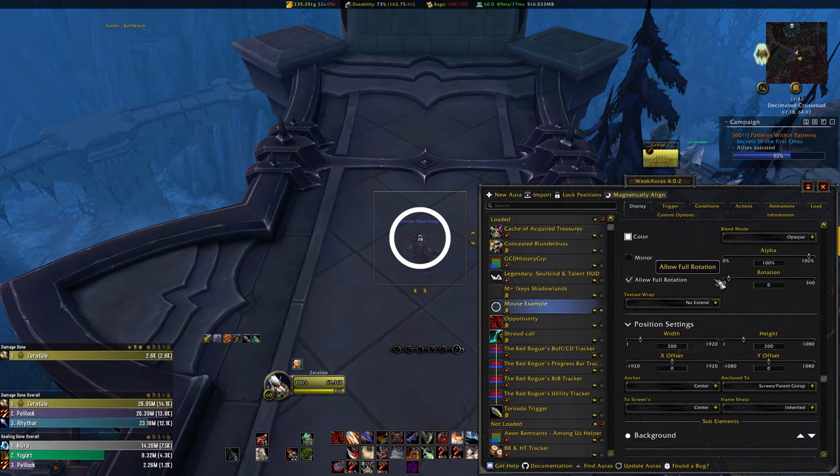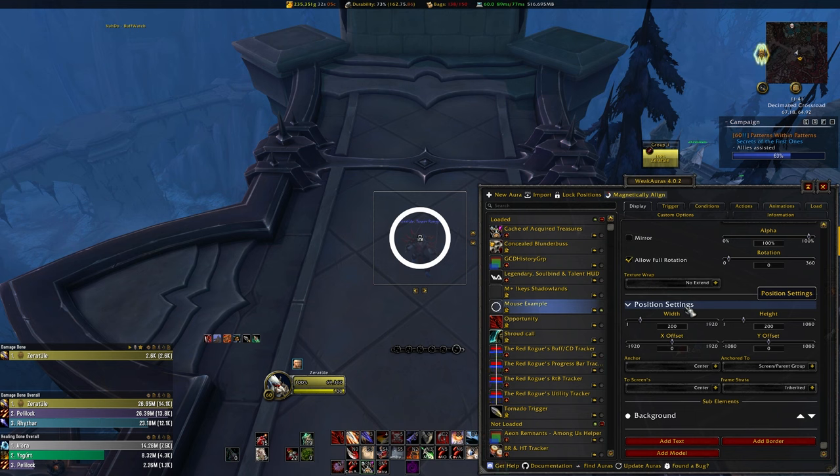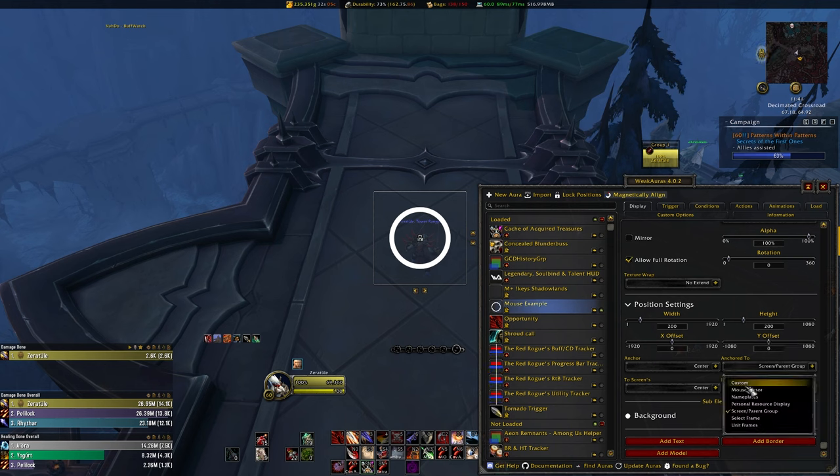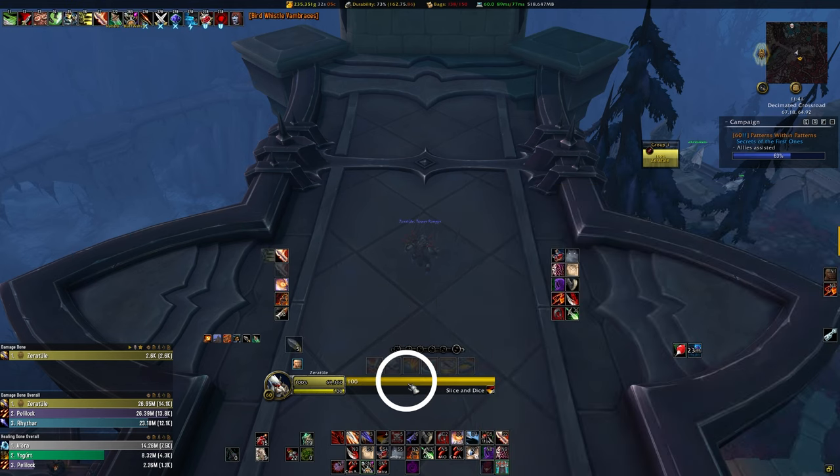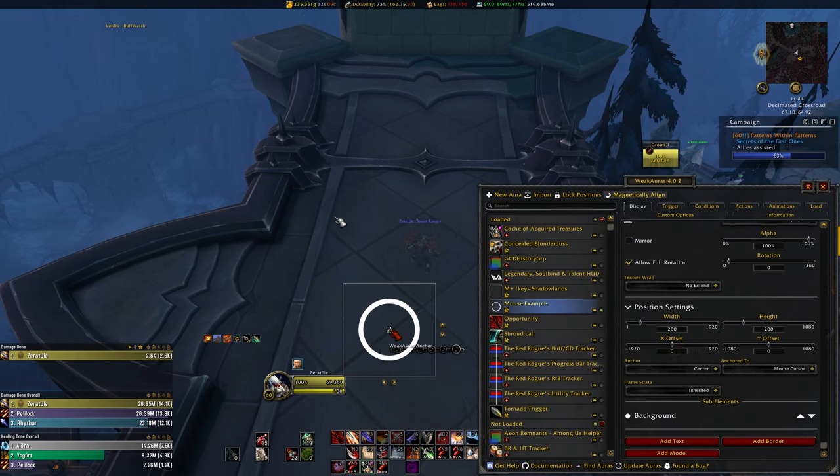To do this, you'll scroll down a bit on the Display tab, and under the position settings, you'll see various options such as the width and height of the texture we've picked. Below that is the 'Anchored To' option, and in here is where we'll pick mouse cursor. This will cause the circle to fixate perfectly around the clicking point of the mouse hand icon in-game. However, right now that circle is gigantic. To change that, we'll adjust the width and height options. This is personal preference based on your UI scale and resolution, so just find what looks right to you. For a 1080p resolution, I find around 70 width and height is fine.